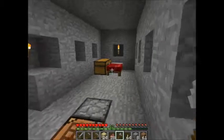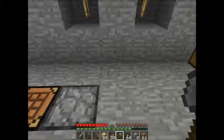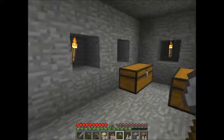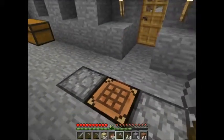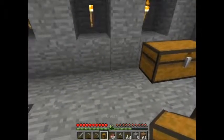Let me show you how to make a chest - we're actually going to need several of these, about 20 to fill out this area. It's a pretty easy recipe: you put one block of wood all the way around in a circle, so it takes eight wood to make a single chest. You pull that out and it gives you one single chest.